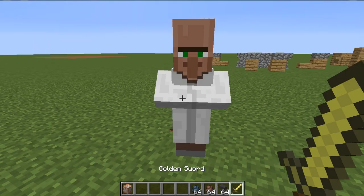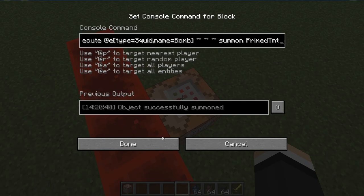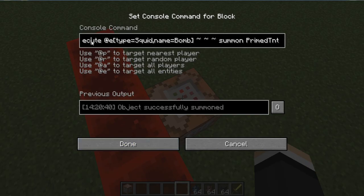Let's get rid of him. Right here is my own testing one. Execute — now, there's different types of selectors, like @e, @r, @p — that's the closest player. You could do this: at entity, entity type equals squid, name equals bomb.